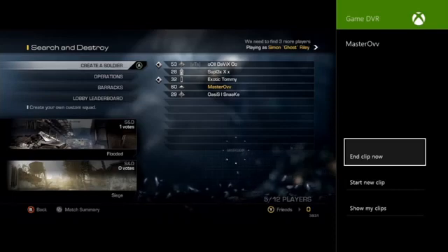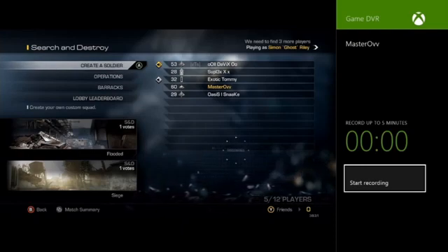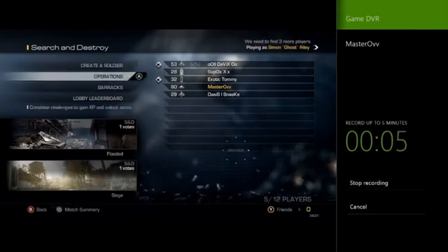Once that's loaded up, you want to go down to 'Start New Clip', click on that, and basically this is now ready to start recording. So once you get to the clip you want to record, just click on 'Start Recording Clip' and then double-tap the X at the top which is glowing.